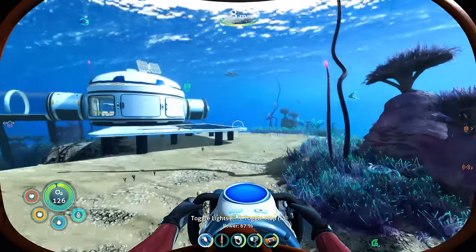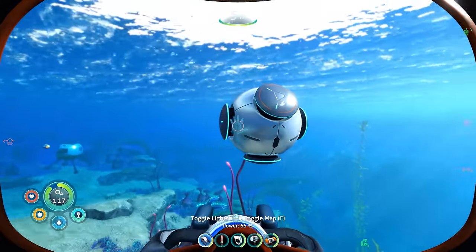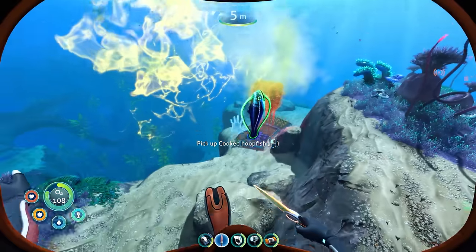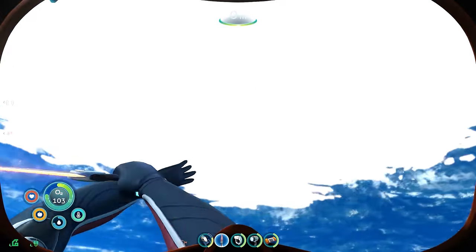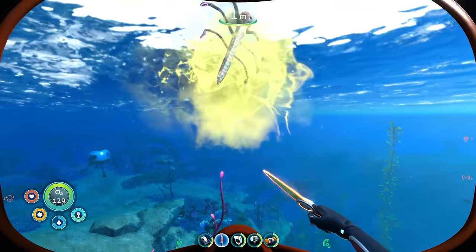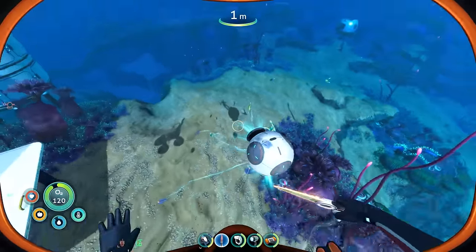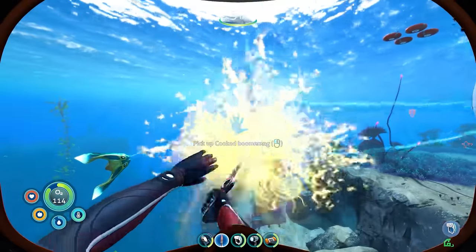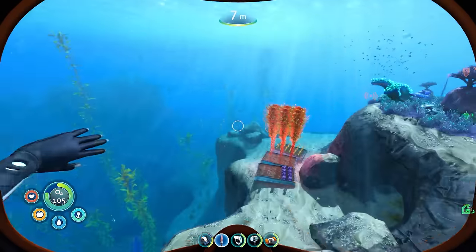Let me end this episode by placing the grab trap back out and slicing a few peepers with the thermal blade. There we go — the grab trap already caught something. Let me slice it — oh, cooked hoop fish immediately! Instant food! A couple of peepers, and a bladder fish — cooked bladder fish still gives a little water. I also still have that snowball in my inventory — it's kind of a meme now. I'm going to keep it in my inventory for the entire series!